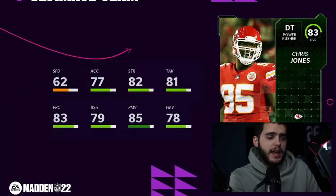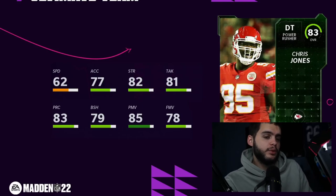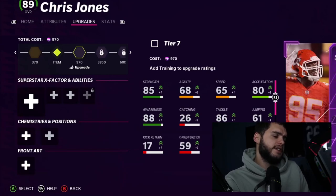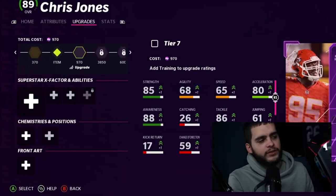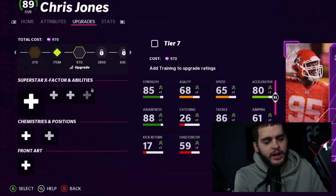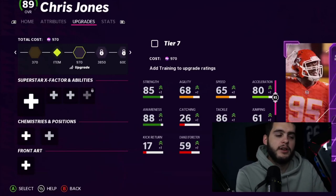Next is Chris Jones, 83 overall defensive tackle for the Chiefs — another Power Up. Something interesting: the Power Up for Chris Jones shows 89 overall, costing 970 training. But if you look, he has a 3,850 training slot and then a 6,000 training slot. We can pretty much take from this that he will be getting a Blitz LTD later this week. Matt Stafford's 95 overall Power Up spot is a 6,000 training increase, so that lines up.